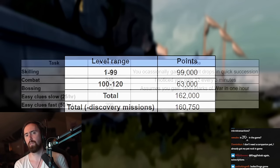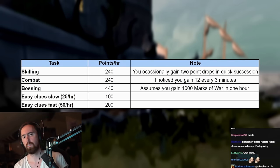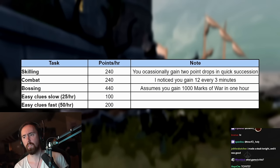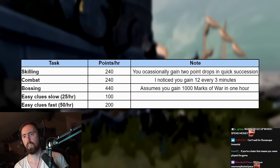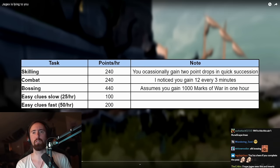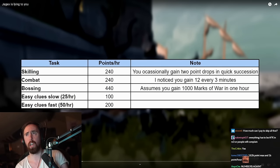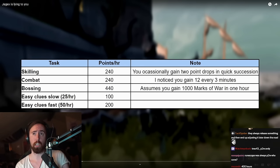Currently you can gain 240 points per hour skilling and 240 points per hour doing combat. If you're killing bosses, you can gain an additional point for every five marks of war, and since you can gain 1,000 marks per hour, that's 200 extra points. AFK bossing is therefore 440 points per hour at best — realistically around 400 with downtime factored in.